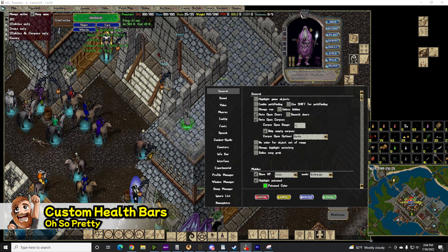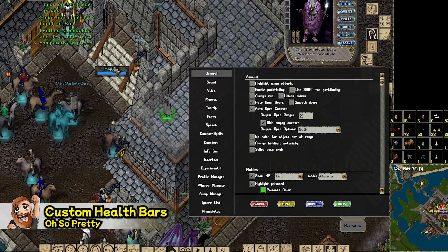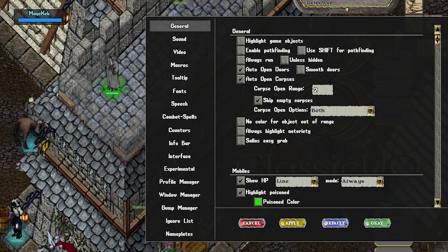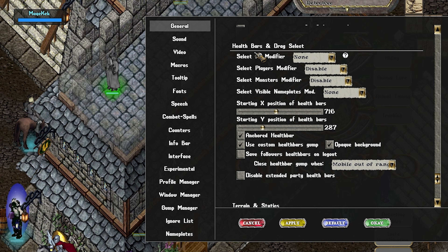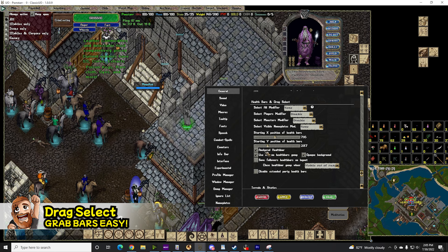Custom Health Bars — another popular thing I'm asked about. If you go into General, under Health Bars in Select and Drag Select, you'll see Use Custom Health Bars Gump as well as Opaque Background. This gives a nice, sleek-looking health bar for yourself and enemies.